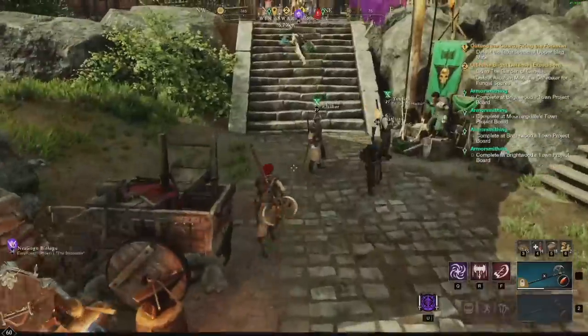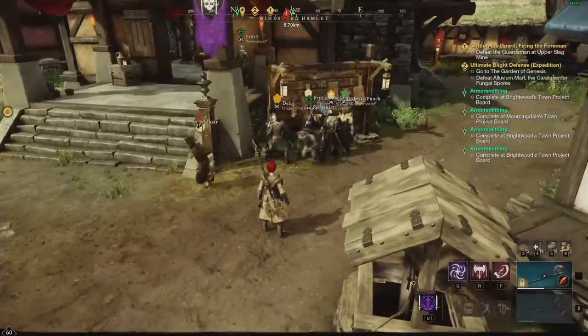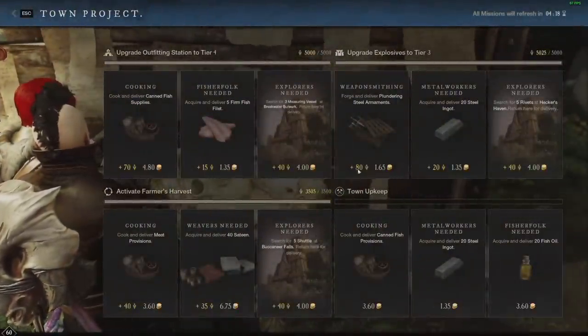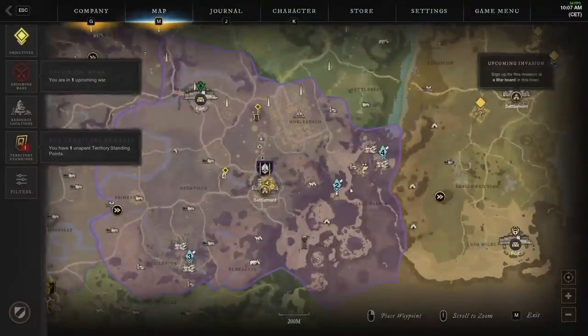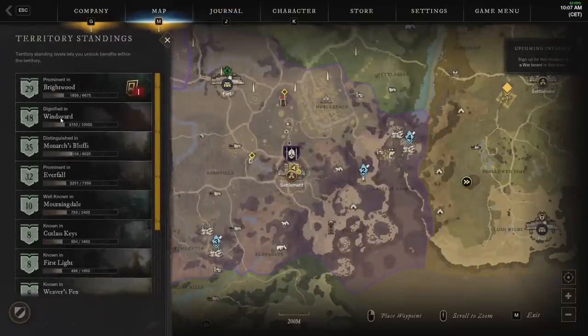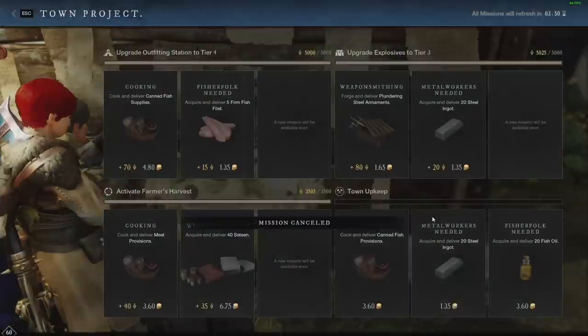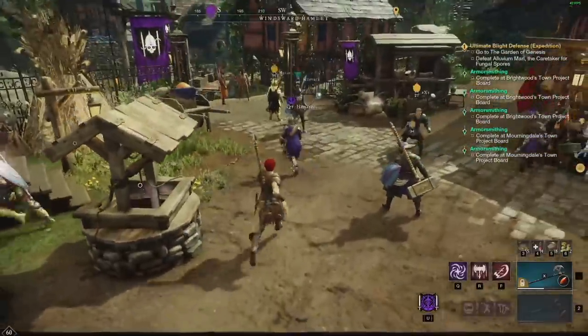I wanted to buy my first house in Windsward — the first house you buy in New World gives a 50% discount — so I wanted to rush level 30 territory standing to be eligible to purchase a tier 4 house. The best way to do that is town boards, but also explorer missions — they give a lot of territory standing and some are really easy. You can run two explorer missions and get about a thousand territory standing each, which is a great way to boost standing in a zone.